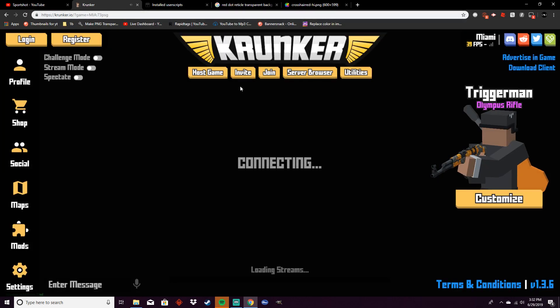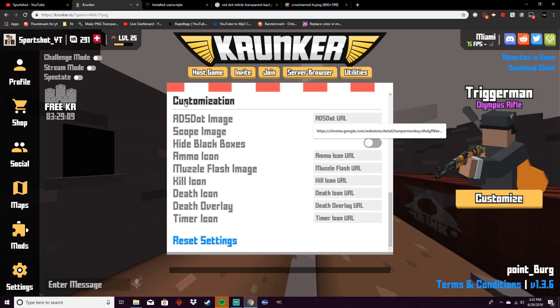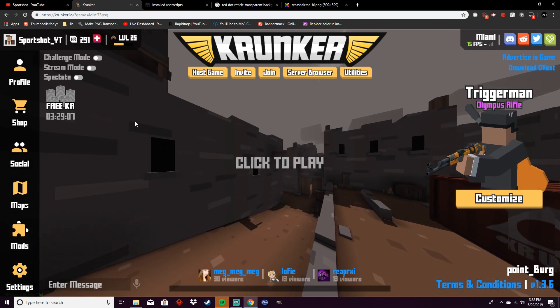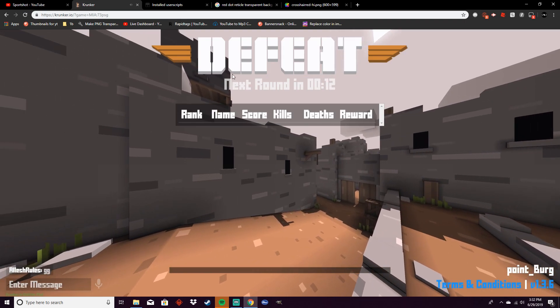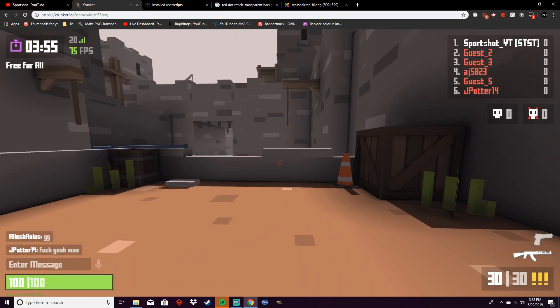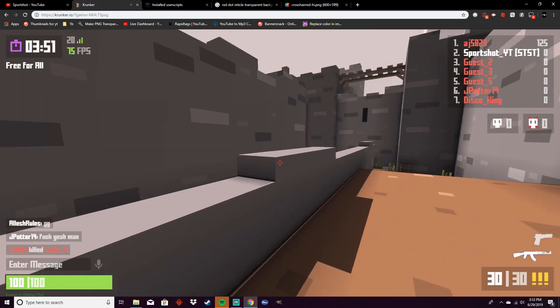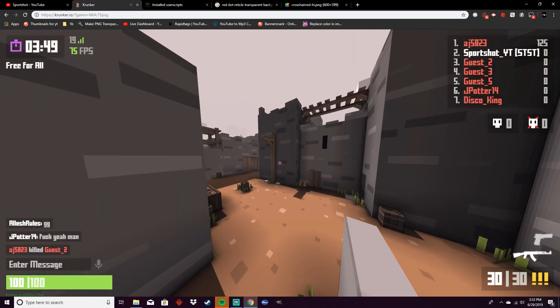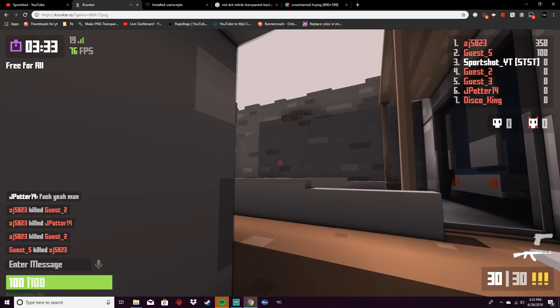I got kicked from Krunker, so let me just reload real quick. Then paste it into here. Now you should be good to go. Let's wait for this game to start. All right, here we are, and now you can see that when we aim in — that's actually really small, but here it is. Here's our little reticle.